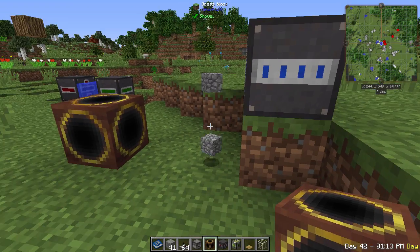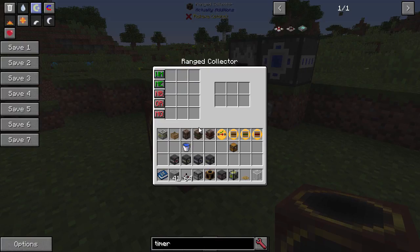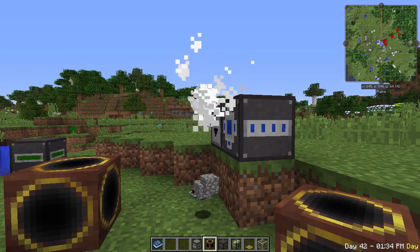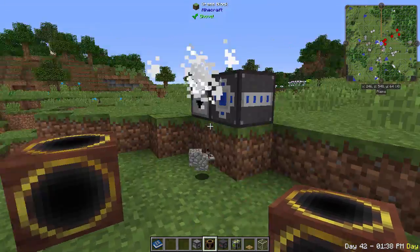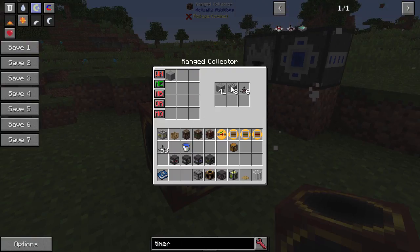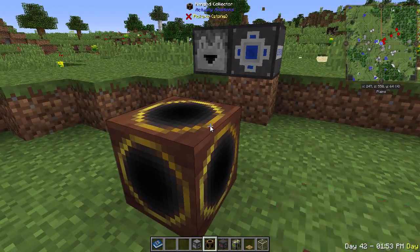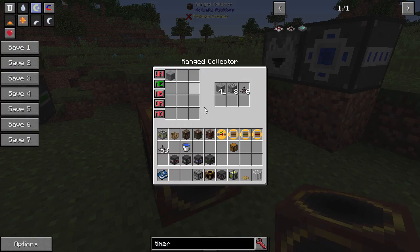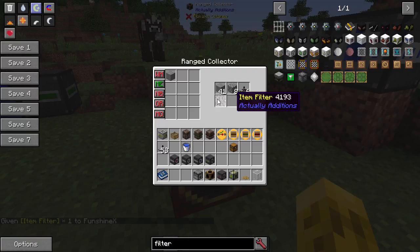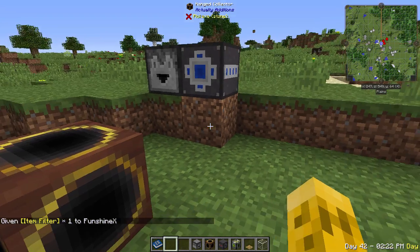To collect items back, use the ranged collector. Set it to blacklist and it instantly poofs any matching items within a 3-block range — not a magnet, it teleports them instantly. You can whitelist or blacklist specific items to choose exactly what gets collected. For more than 12 filter slots, put an item filter in the collector's slot to expand the filter capacity.